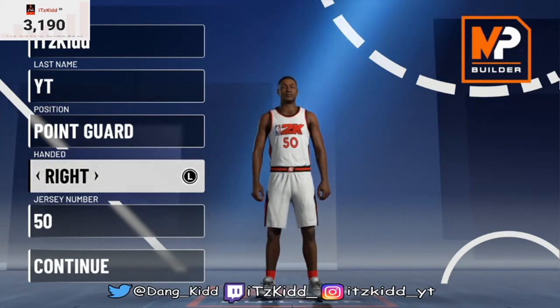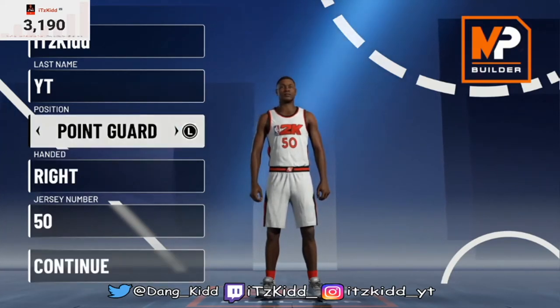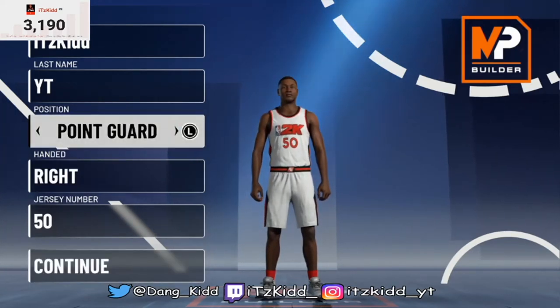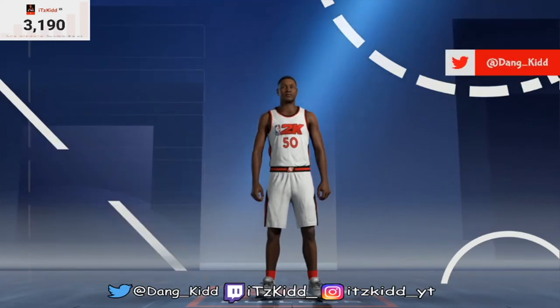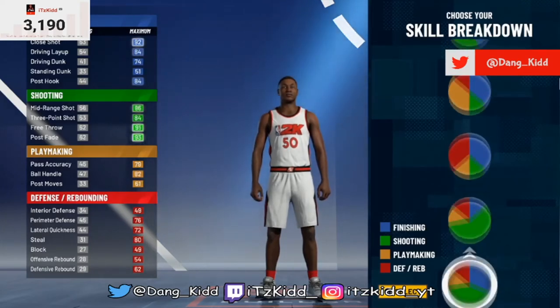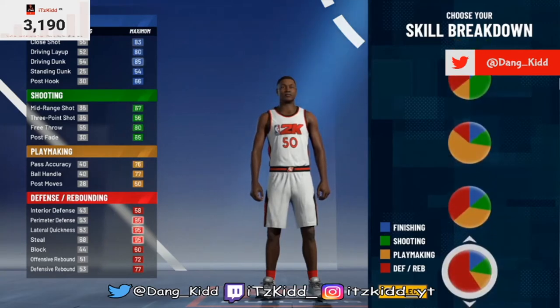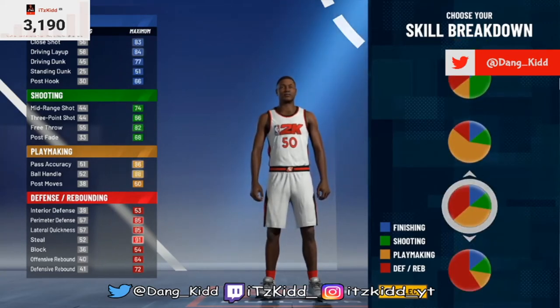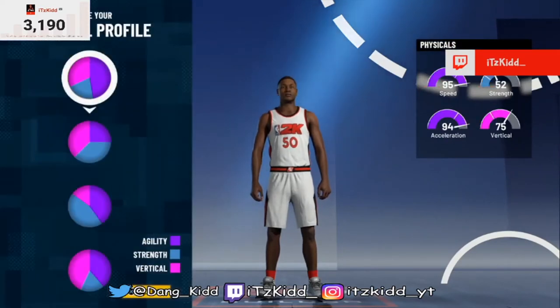First thing: make this build a point guard. Choose whichever hand and jersey number you want. For the pie charts, we're going to go with the red and yellow pie chart. For the physical profile, we're going to choose the first one — the one with the most speed.